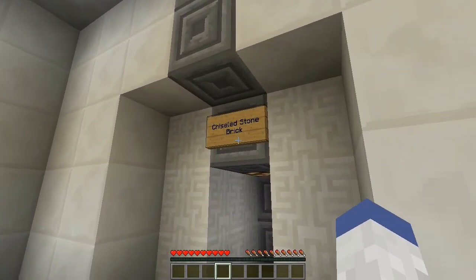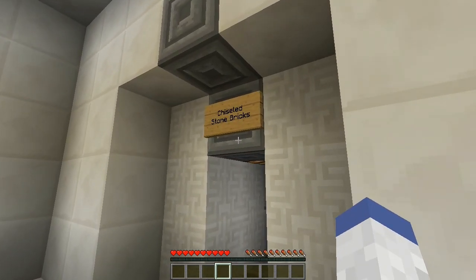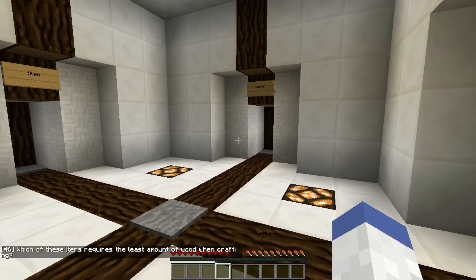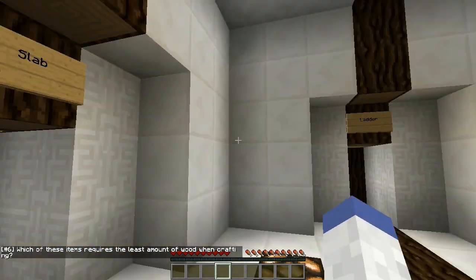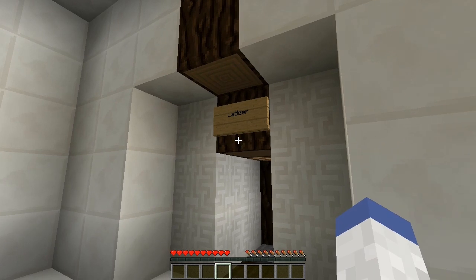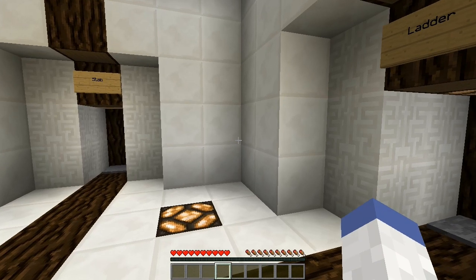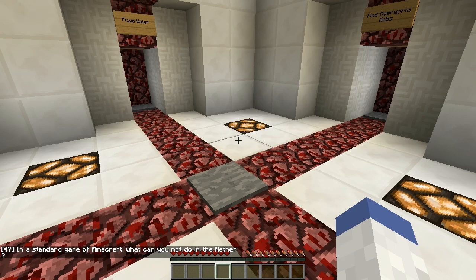Options are chisel stone brick, circle stone brick, chiseled stone bricks, and decorative stone. I'm gonna go chiseled stone bricks - yes! Which of these items requires the least amount of wood when crafting: slab, ladder, trap door, or fence? Fence is heavy crafting, ladder takes seven sticks. I think I'm gonna go slab.